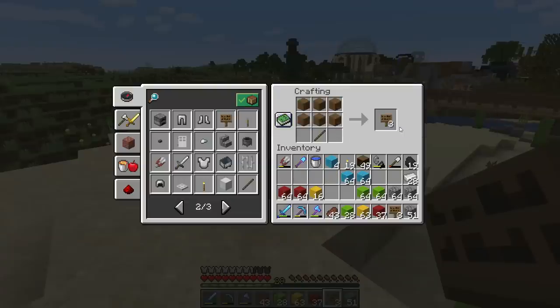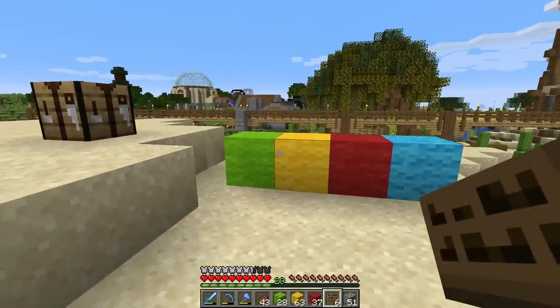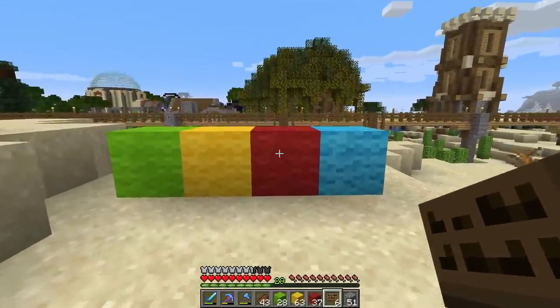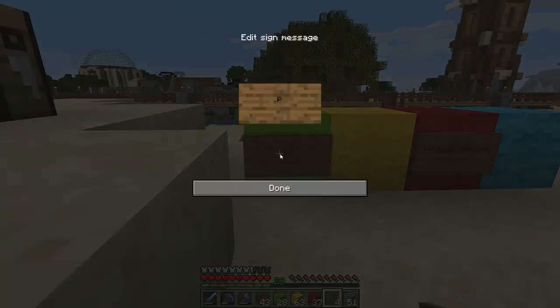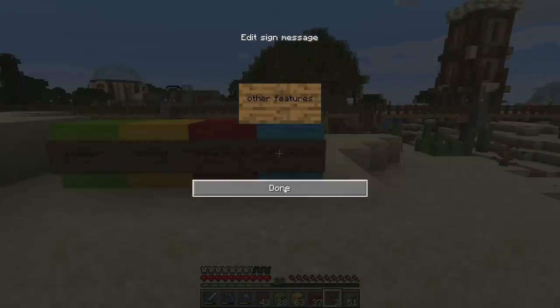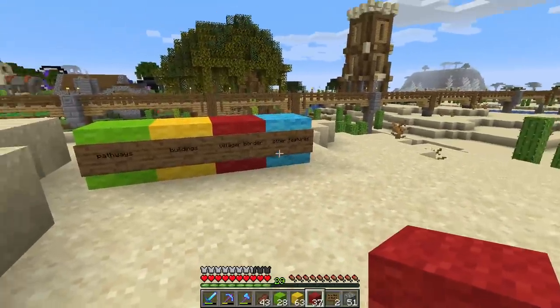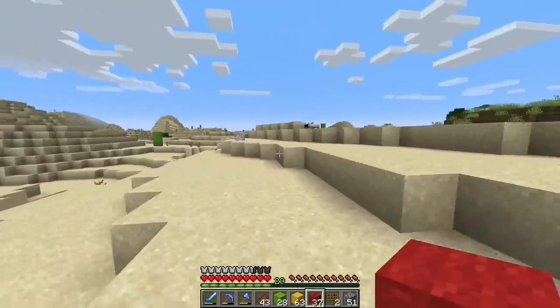We're going to mark out our town with wool blocks — we have plenty. Each color will represent something different: red for the village border, green for pathways, yellow for buildings, and blue for other city features like fountains and centerpieces. This is our key, our roadmap. Now we need to start placing blocks — we should probably start with our village border. Where should the village go?